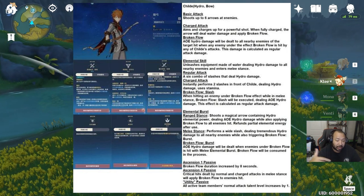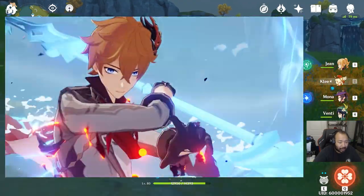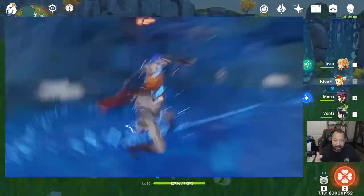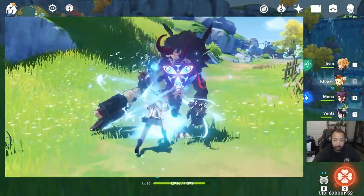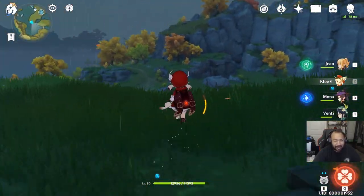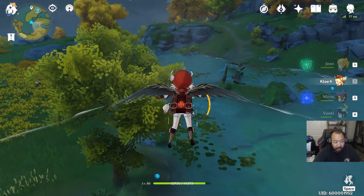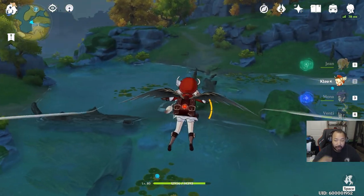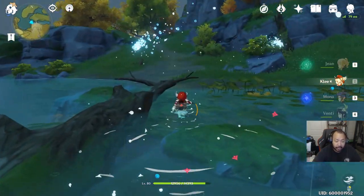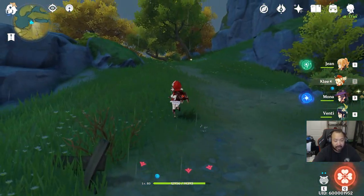Looking at Childe's build, I think he's positioned as a primary DPS. His multipliers are going to end up being pretty high due to the stance-dancing playstyle. To maximize damage I'm looking at Wanderer's Troupe for increased charge attack damage if I'm farming open-world bosses, or something like a Royal set for the Noblesse Oblige bonus, or maybe a mix between the two for five-star gear.